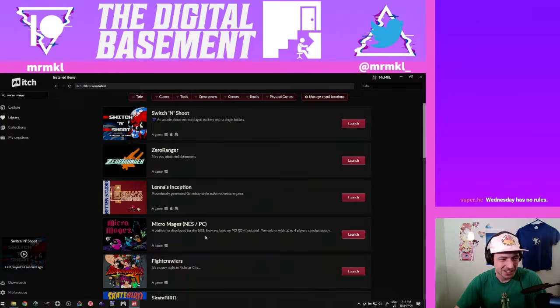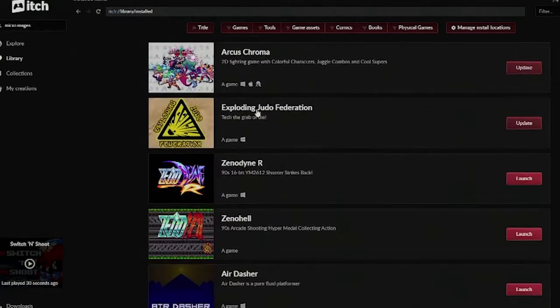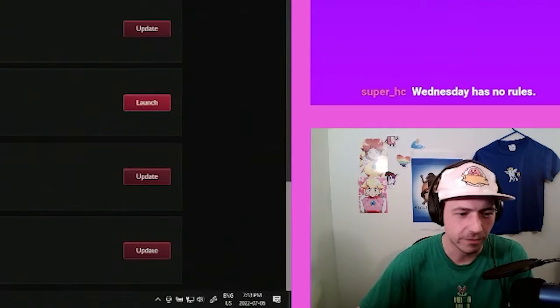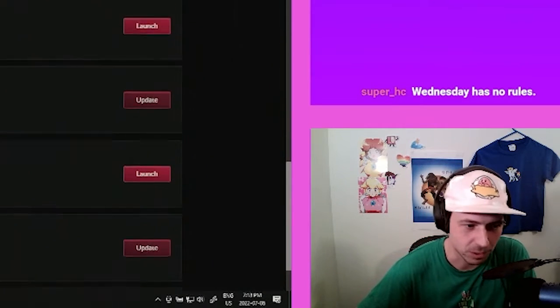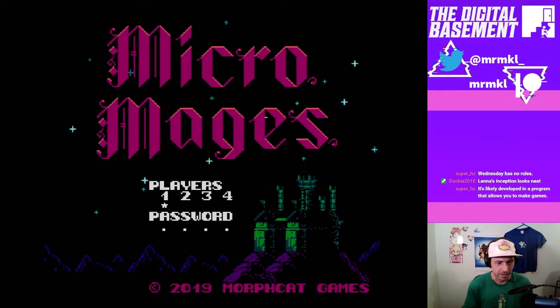I opened up itch.io earlier and looked at my games — I have Zero Ranger, all the Xeno games like Dine and Xeno Hell, lovely fighting games, and Micro Mages. This one by Morphcat Games was actually developed for the NES proper. You can get it on a real NES cartridge, as a PC download, or just as a ROM. I've got all these modern retro games I need to check out.